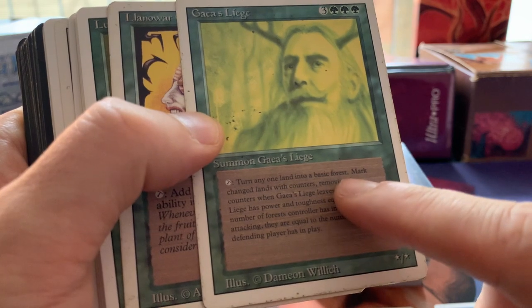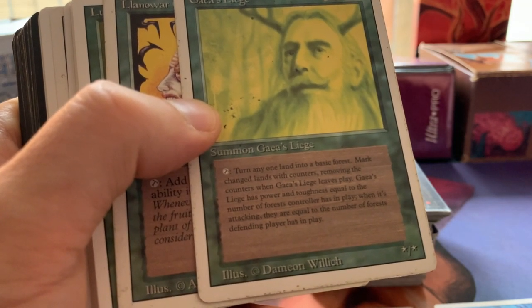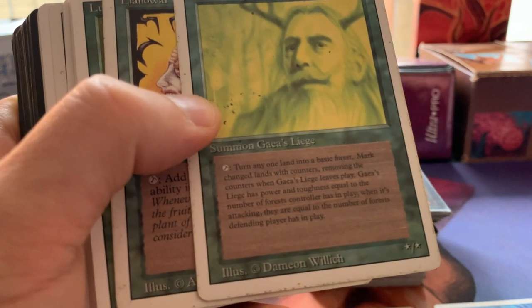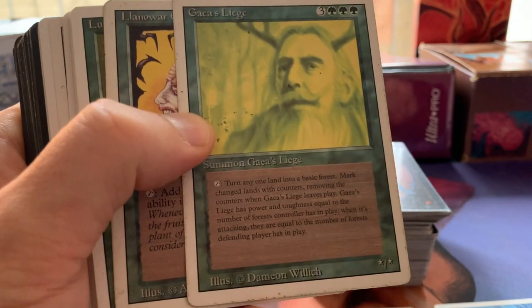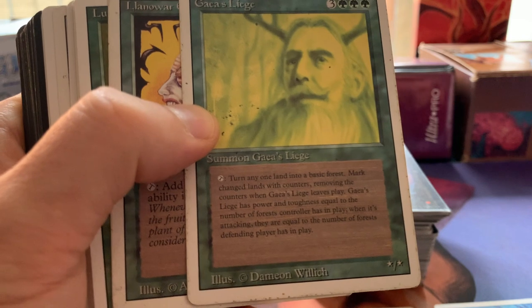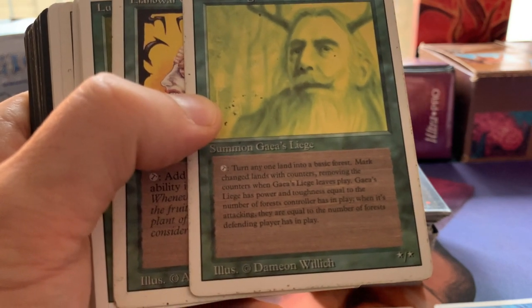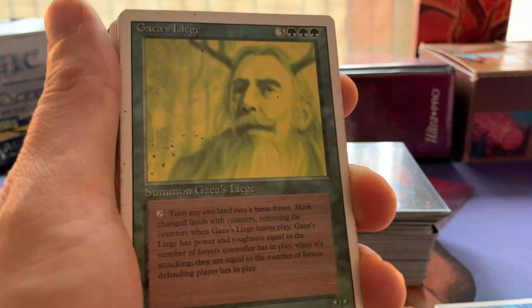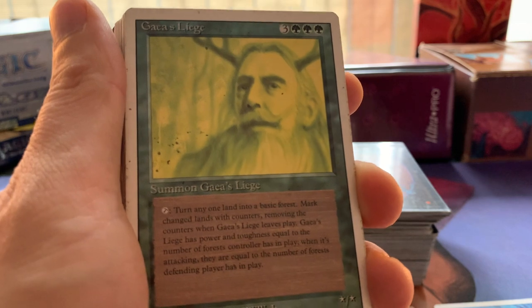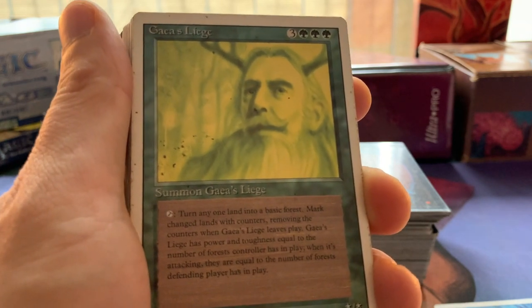You can tap Gaea's Liege to turn any one land into a basic forest. Gaea's Liege has power and toughness equal to the number of forests its controller has in play when attacking, and its toughness equals the number of forests the defending player has in play. So if you've got eight forests, it's an 8/8. But when you attack your opponent, its toughness gets turned into the amount of forests your opponent has - if your opponent has zero forests, you basically kill your own Liege by attacking.